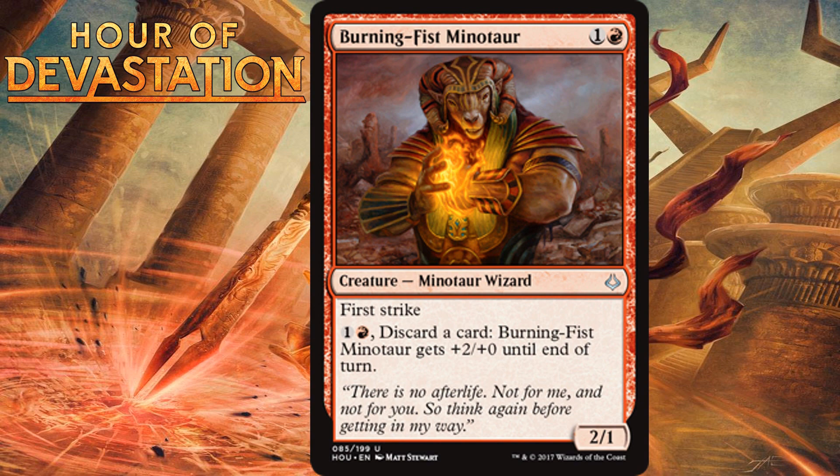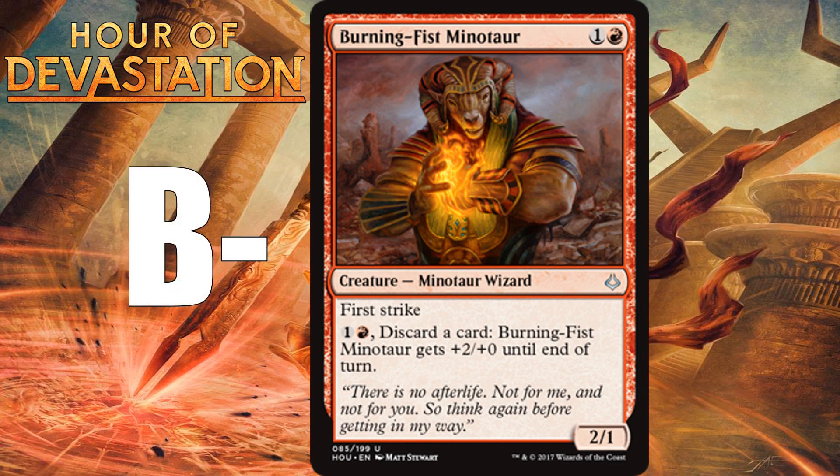Burning Fist Minotaur, for one generic and one red, is a 2/1 Minotaur Wizard at uncommon with First Strike, and for one generic and one red plus discarding a card, it gets +2/+0 until end of turn. Two mana 2/1s with First Strike are always something I'm in for — they're hard to block or attack through in the early game, hold equipment and auras well, and this card can boost its power to make blocking even harder. Discarding a card is a bummer, but keeping spare lands or having discard payoffs helps. I like this card and I'm giving it a B-minus.